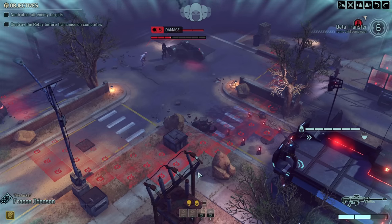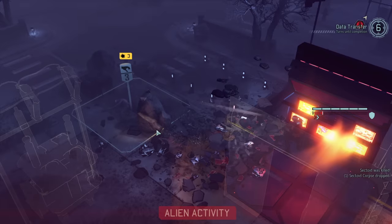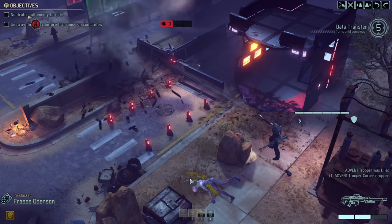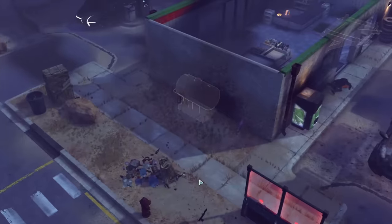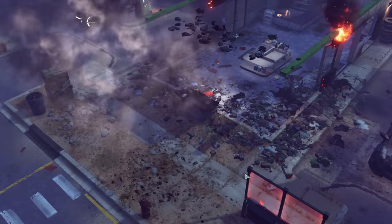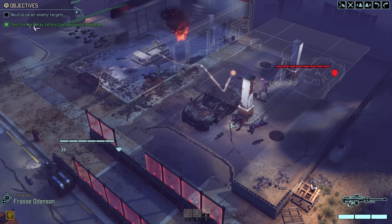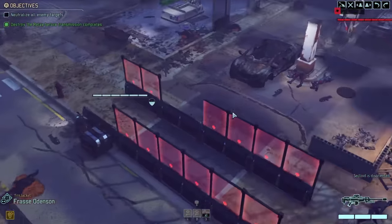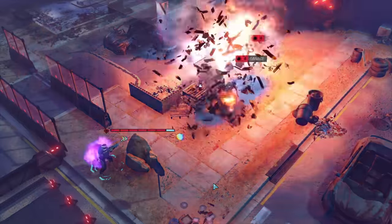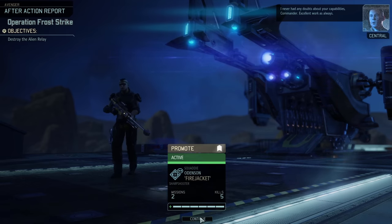Our mission starts as standard - we sneak to a position and take a shot, but the sectoid panics us. In our panic we actually kill the sectoid, which removes the panic. After killing a trooper and dealing with reinforcements, we fall back and use our sniper to pick off enemies one by one. We shoot an explosive barrel to blast open an entrance, flashbang a sectoid, and take it out by shooting a fuel tank. We get back to base with a promotion.